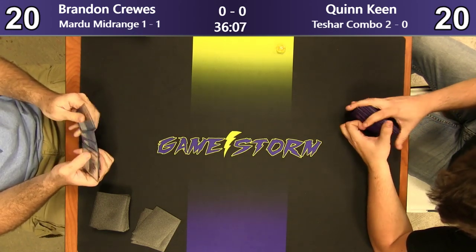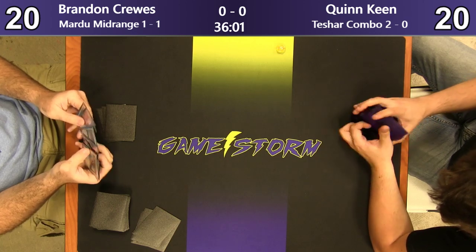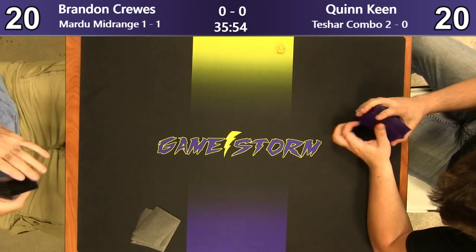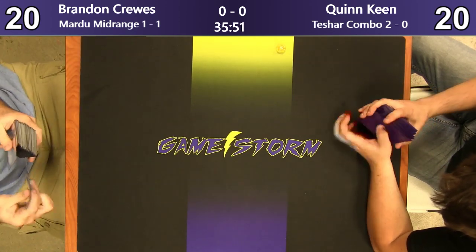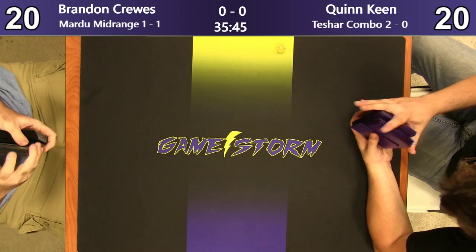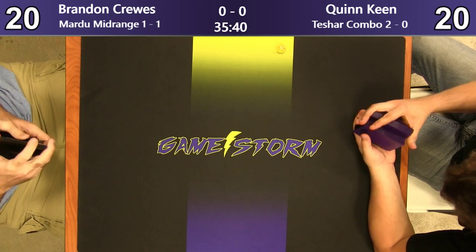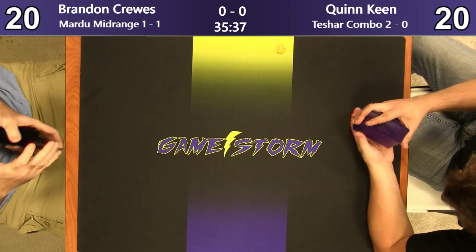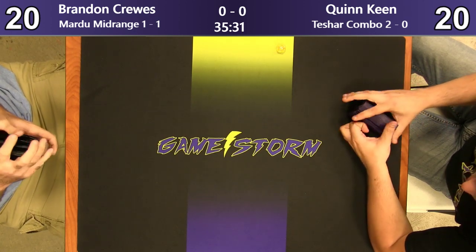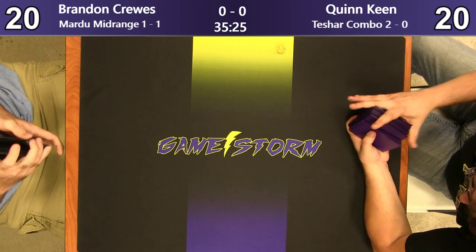He is taking out some Moat of Cravings and some Gideons. It looks like a Tithe Taker too. It's kind of a weird deck. Good that he's got those Bedevils still main, because we definitely know Quinn's going hard on the Walkers. I don't know if Command the Dreadhorde would be really good here, because Brandon's cards are way higher cost, and it really could kill Quinn. I don't think going to the superhero sideboard plan with Quinn's deck today was the right plan in this matchup.